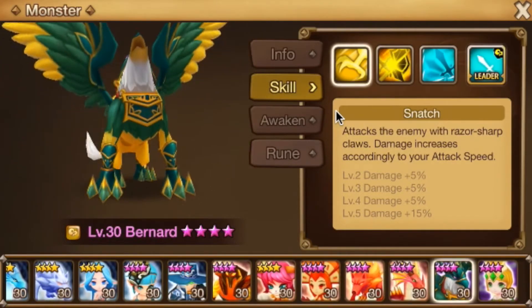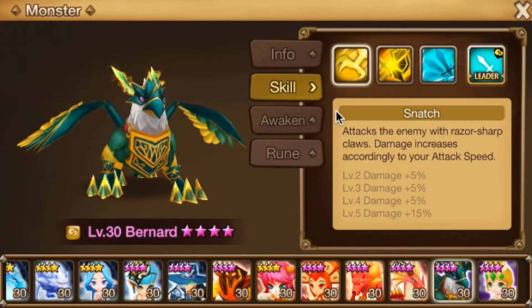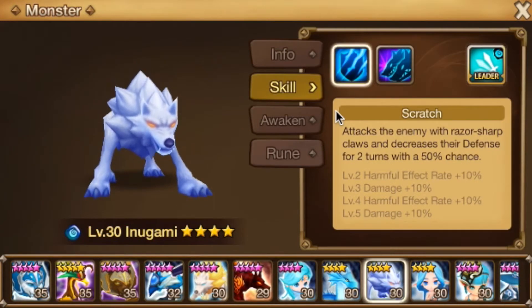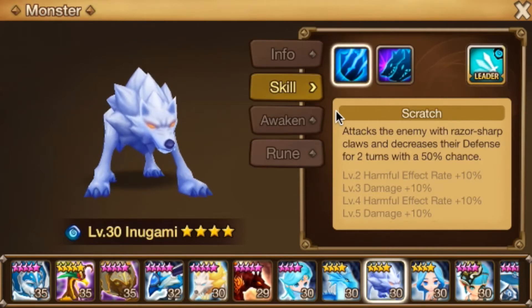We just recently had that event where we farmed the light trio, so I understand if your skills aren't up on say your Bella or your vagabond yet. But this water Inugami here definitely needs to go to your Belladeon. I wouldn't get this water Inugami to five-star. And if Bella is going to be your next six-star or your first six-star, I would set that up so you could successfully increase Bella's skills.